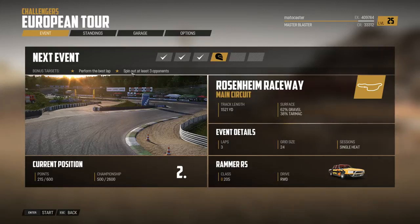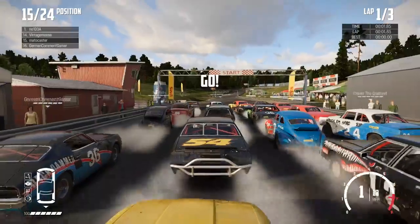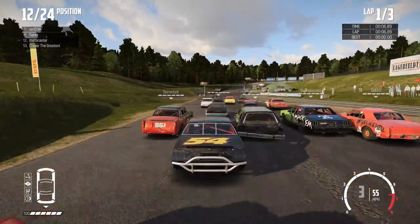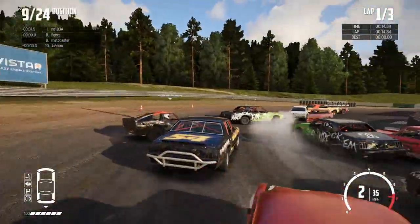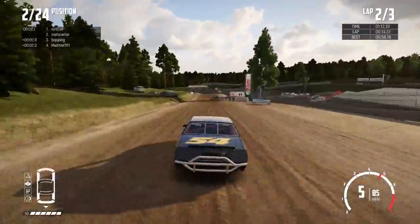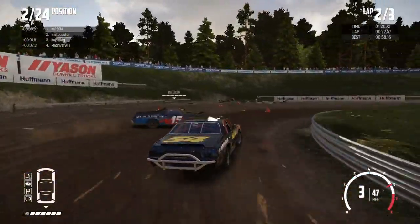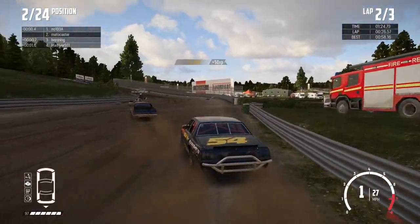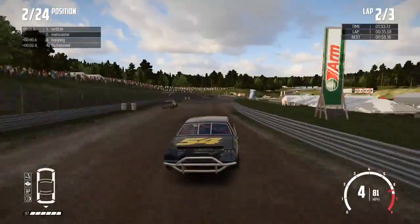For this race we've got bonus targets: outperform the best lap, spin out at least three opponents. The Rosenheim Raceway has a track length of 1,521 yards, 62% gravel, 38% tarmac - so another short little track. We're starting 15th out of 24. We've got this big old wagon ahead of us, trying to scoot up and around. Everybody's setting up wide for the turn. We've made our way up to second place trying to catch the leader - looks like an El Camino. He pushed that turn a little hard and it gave us a chance to slam into him, but I think we did ourselves more damage than good.